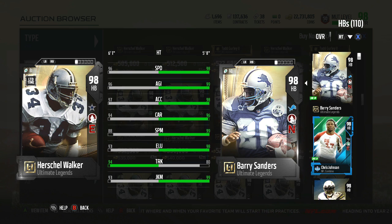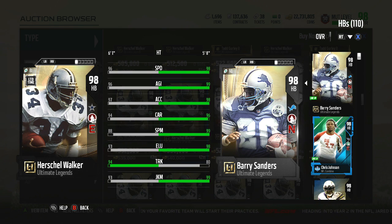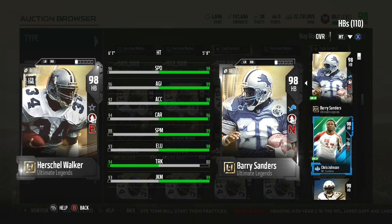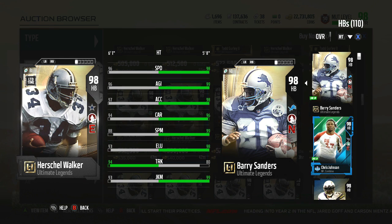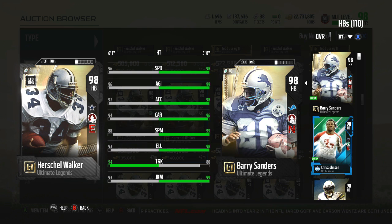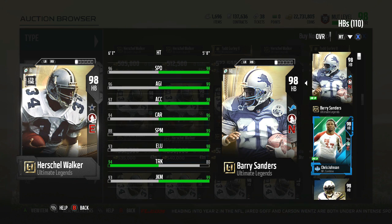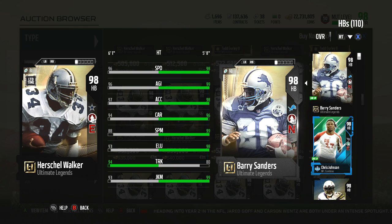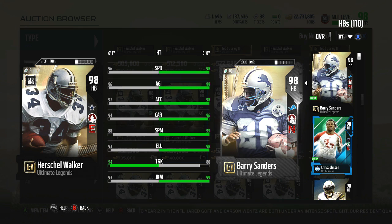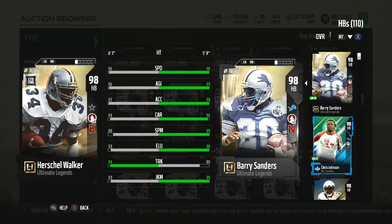He has 96 speed, 96 agility, 97 acceleration, 94 carry, 88 spin move, 93 elusiveness, 94 truck, 93 juking. This is the issue I have with this card — when his first legend dropped, the 93 overall, I think he was the fastest card in the game with like 93-94 speed. So when his next card dropped you'd figure it would be the same thing, but it's not.